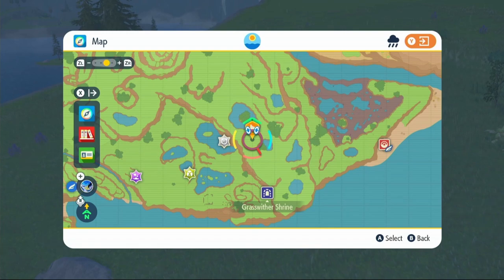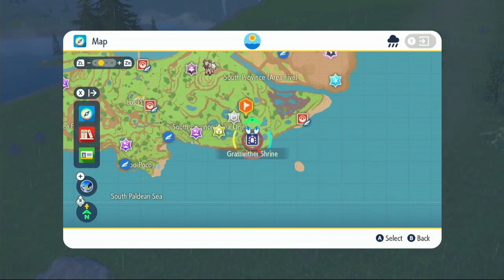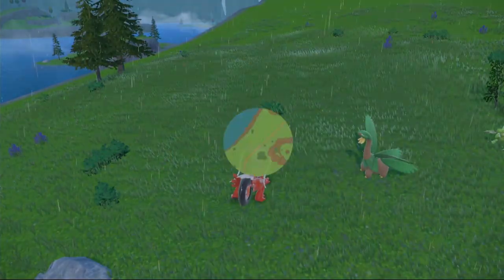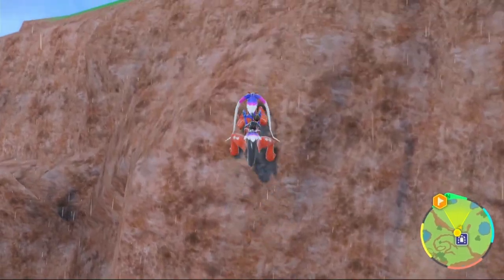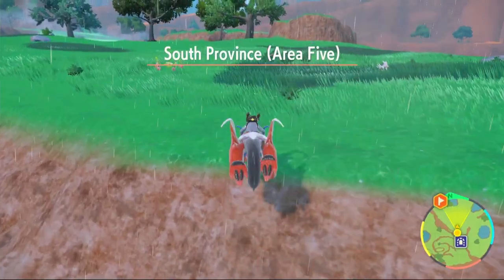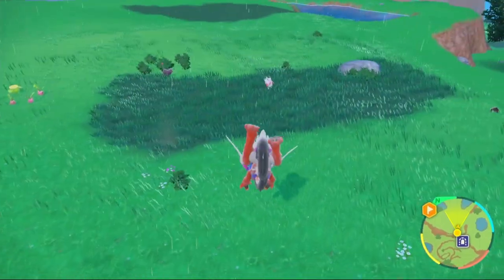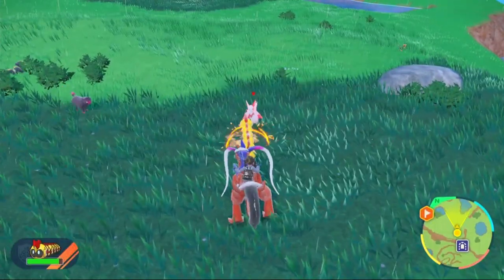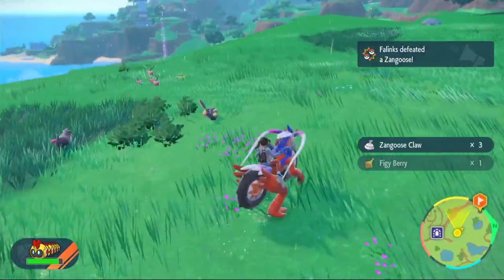To get Zangoose, put a waypoint on the map and fly to the nearby shrine. If you don't have the shrine, fly to the nearest location and make your way over. Climb the cliff and when you get to the top you can start to see Zangoose spawns. Once one appears, take it out to get your Zangoose Claws.